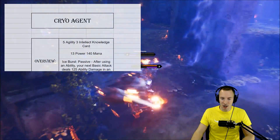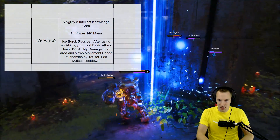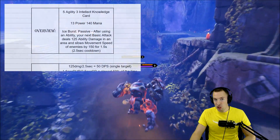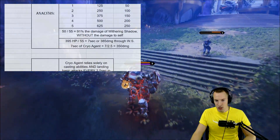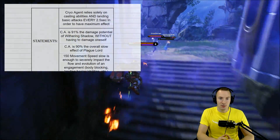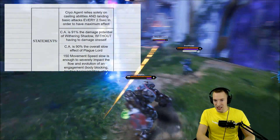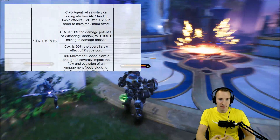The TLDR is: it basically just deals damage after you use an ability on your next basic attack, and it slows in an AoE and deals that damage in an AoE. It relies heavily on your ability to cast abilities and land basic attacks every two and a half seconds in order to have maximum effect.